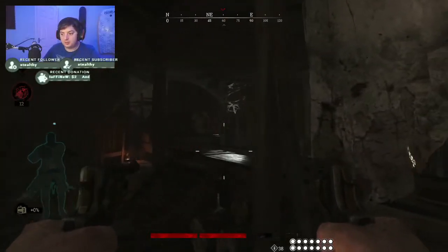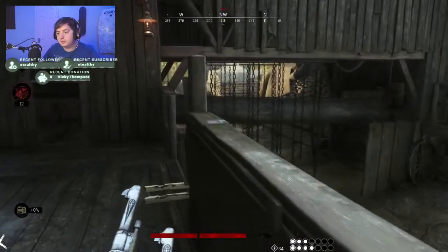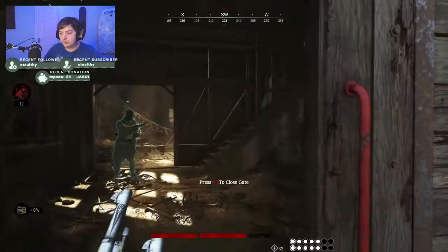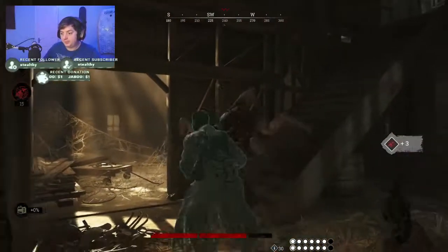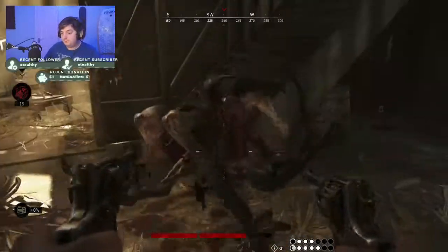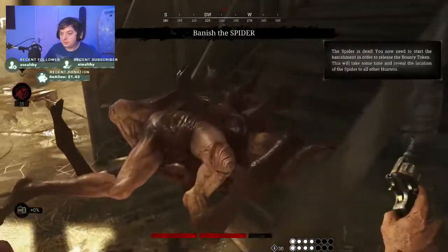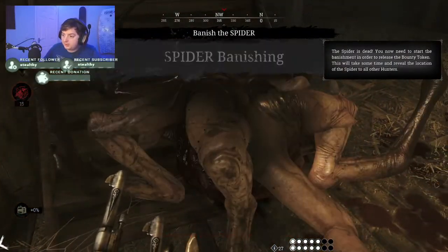Anything you've got — fire bullets, dragon shells, molotovs — just burn it. In all jokes aside, fire is the best way to take the Spider out, as well as blunt weapons. If you find a sledgehammer around the map, make sure you hold on to that, as it's a better way to kill it.